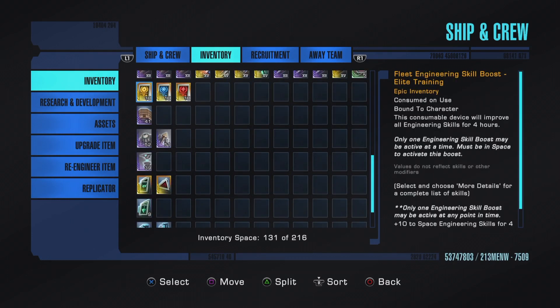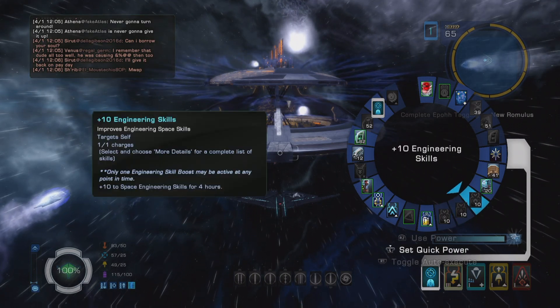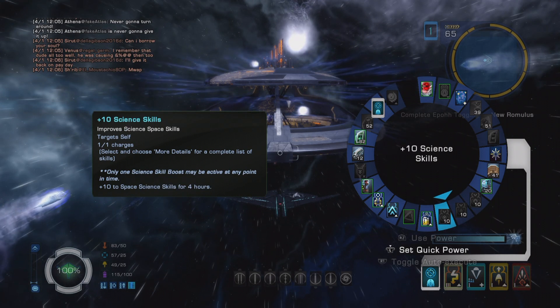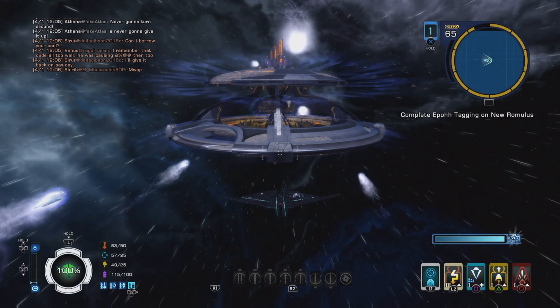We're going to be covering these lower items here. These are what I like to call space vitamins. They provide a really small boost to engineering, science, and your tactical skills. These are good for four hours — you click on them and they provide a passive boost for the next four hours. They're fairly cheap; you can get them at the fleet starbase, provided the starbase is at the appropriate level. It's a very small boost but they're cheap and every little bit counts. They are usable from the inventory so you don't have to equip them.